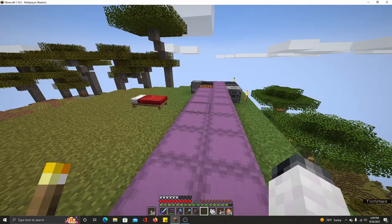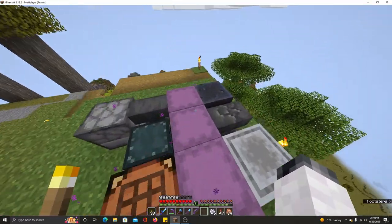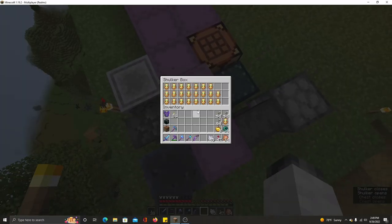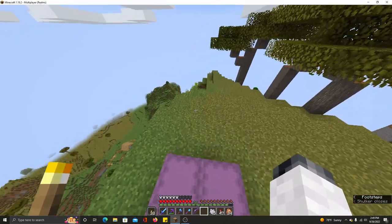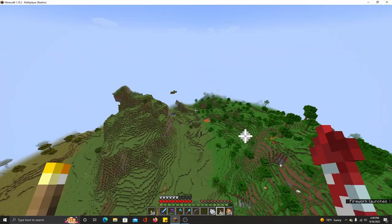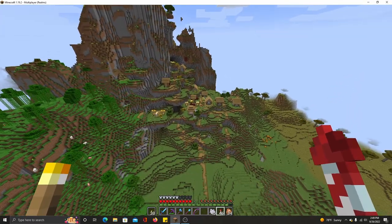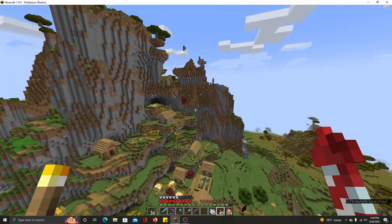Already kind of stacked with armor and plenty of shulkers and basic gear. Plenty of totems thanks to a friend of mine who built a raid farm, so that's not an issue. Let's just fly out here and I'll show you kind of this village built into the side of a mountain. The netherrack is where I've saved the villagers.